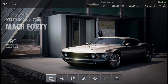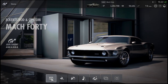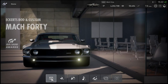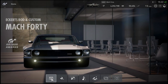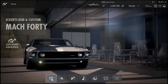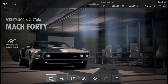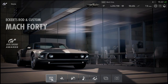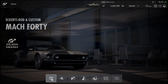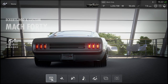I got hit with the workout spin and this ended up spitting out the Eckert's Rod and Custom Ford Mustang Mach 40. This is a wild creation — it looks like it was part of the GT Award ceremony, which I didn't see unfortunately. The car looks pretty cool. I tried to buy it but I don't even see it in the buy section of the game, so it looks like it's only received through those spins. It's a Ford GT looking like a Ford Mustang — mid-engine, rear-wheel drive, 787 horsepower V8 supercharged.